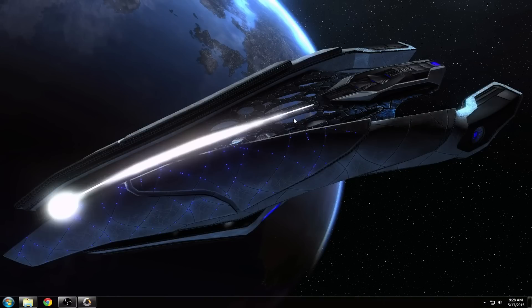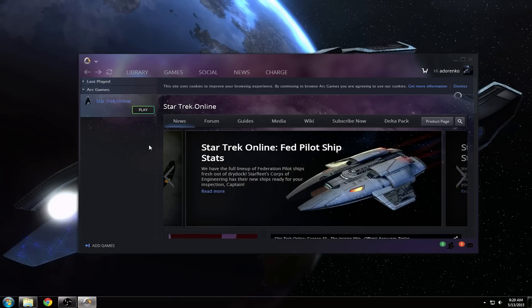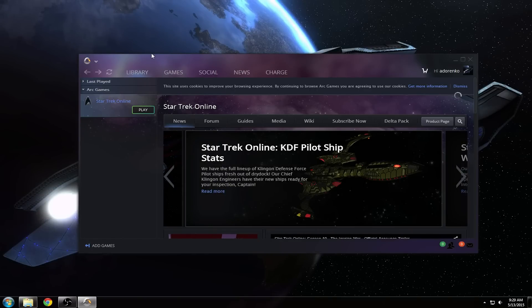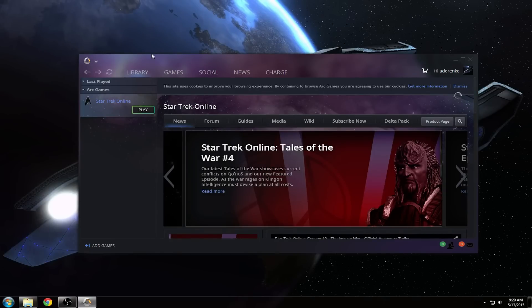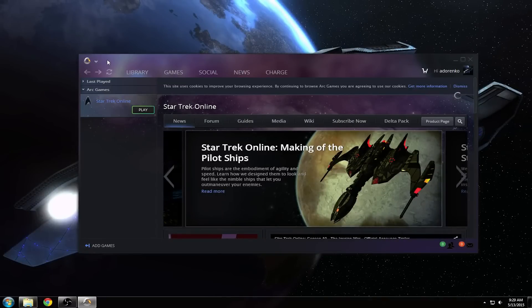After exiting, open your ARC launcher. If you do not have ARC, I don't know if I have an answer for you, and I don't believe Cryptic will either — they want you to use the ARC launcher as opposed to other forms like Steam or whatever else you use. I used to use Steam; it caused a ton of problems, which is why I switched to ARC. Whenever I started the game through Steam it wouldn't run properly.